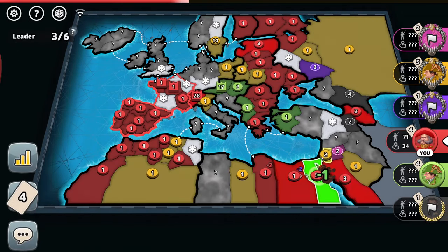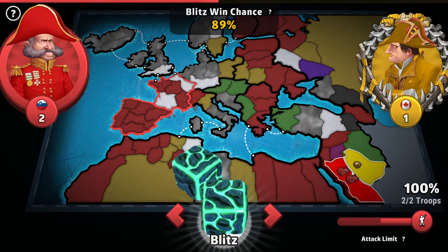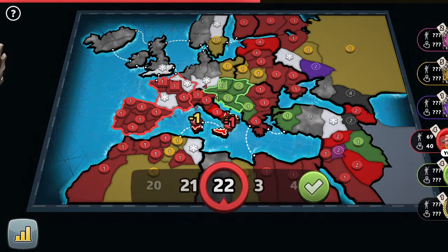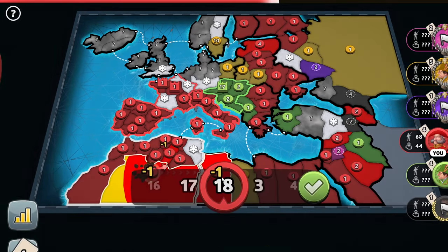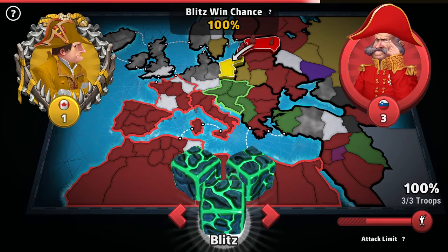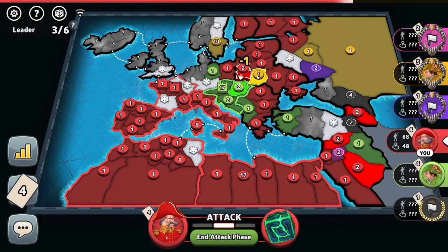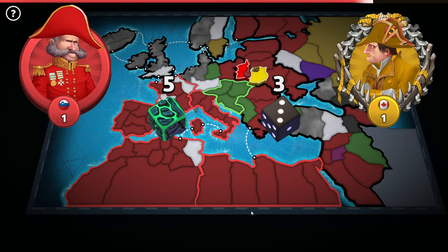Let's attack the yellow player right here like this — four versus two, we make it. Three versus one, we make it. Now let's go recapturing those territories over here. 17 troops still right here. Let's not forget breaking through Germany as well — he doesn't even have it. Let's do more rolls right here, we win it.